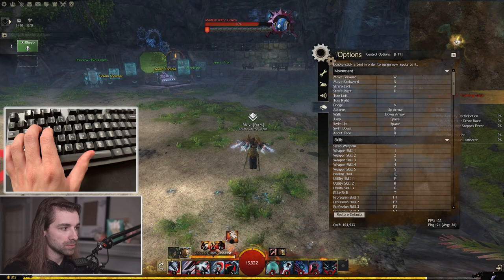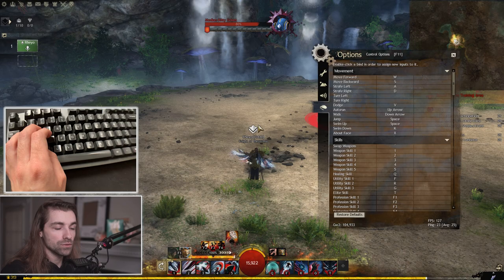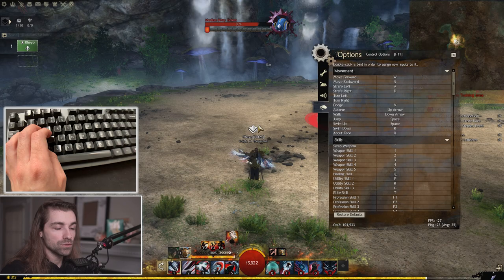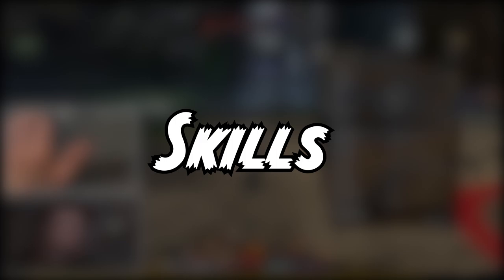About face is a pretty important keybind you may not have found. I have mine bound on X. Basically what happens is I could be running, hit X, and my character instantly turns 180 degrees. It's very helpful — I won't do it too much because I don't want viewers to get dizzy, but as you can see it can be very, very helpful.